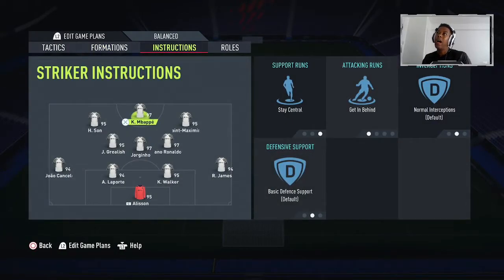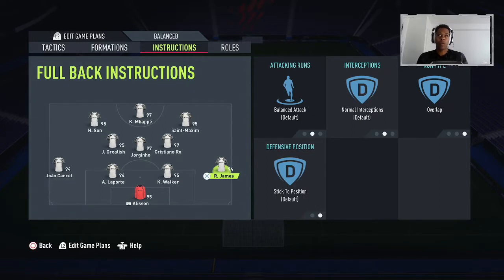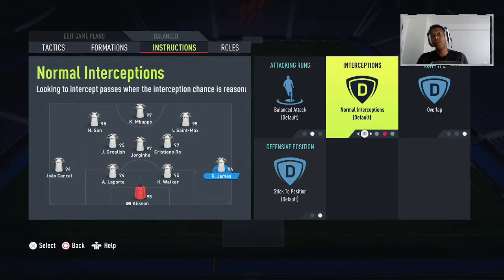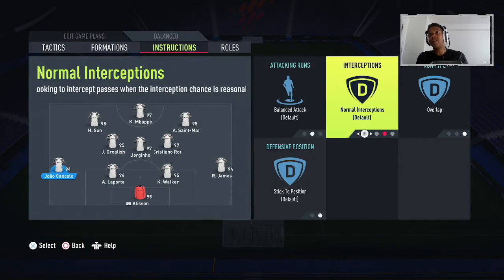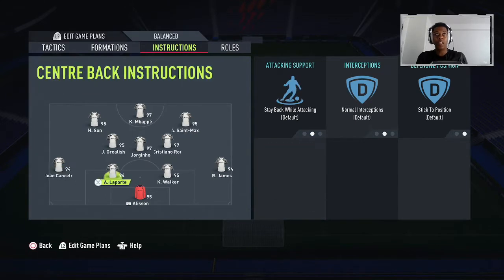The most important part of this formation is the player instructions. For the two center backs, I haven't changed any instructions. For the right fullback, attacking runs are on, interceptions normal, run type is overlap, and defensive position is stick to position. For the left back it's pretty much the same: attacking runs on, interceptions normal, run type overlap, and defensive position stick to position.